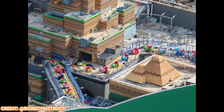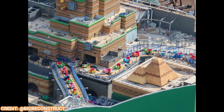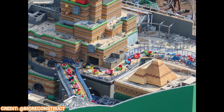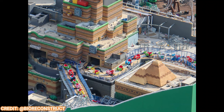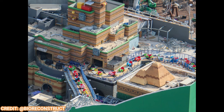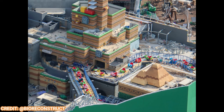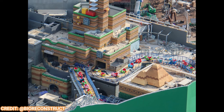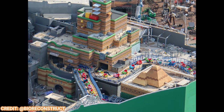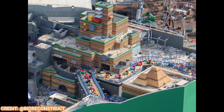Moving on to Super Nintendo World, which was omitted last time. Super Nintendo World is going to get some official concept art and details — that date was supposed to be Monday but has been pushed to the end of the month, so expect that in just a couple of weeks. Mount Beanpole and Yoshi's Adventure are looking fantastic. All the Yoshis are fully unwrapped and they're all different colors. I'm sure they're testing even some of the animatronics at this time. You can see some steel for the entrance to the show building on Yoshi's Adventure, though they have not completed that warp pipe just yet.